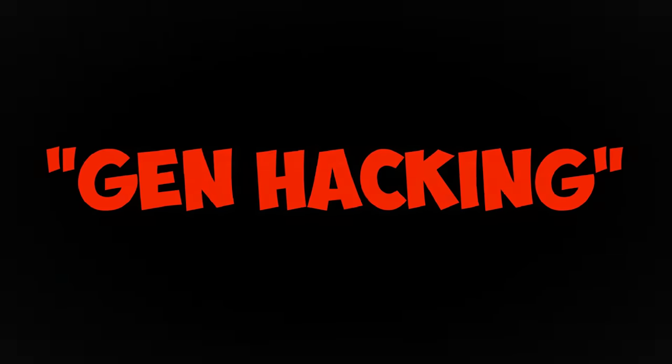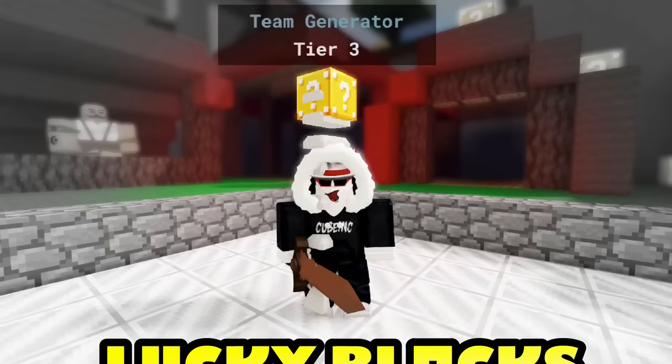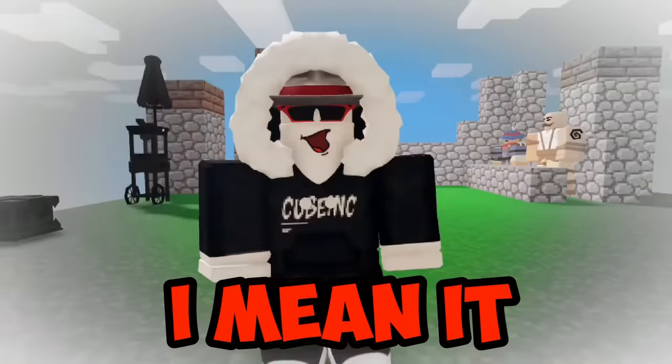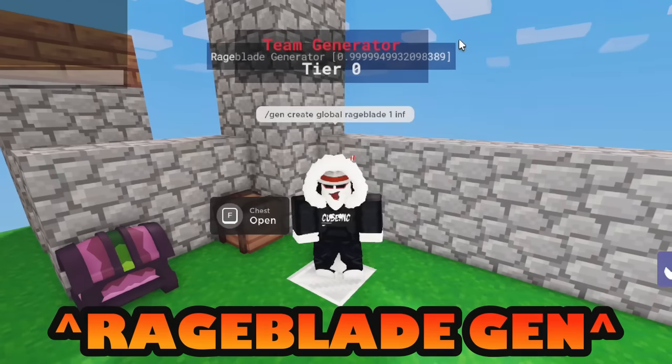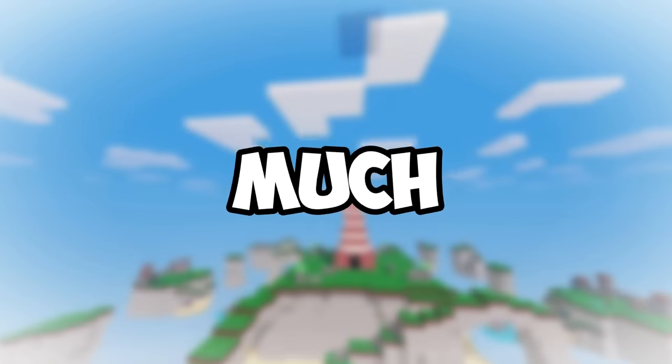The next skill we're going to learn is gen hacking. If you think gens can only drop iron, diamond, emeralds, and lucky blocks, you're wrong. By using this command, you can make the gens spawn any item. And when I say any item, I mean it. If I type slash gen create global rageblade 1 inf, I get a rageblade gen. You can do this with any item. Once you memorize this command, you pretty much mastered the skill.